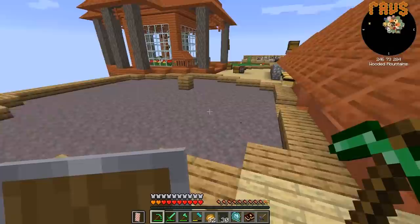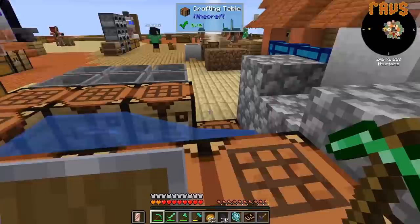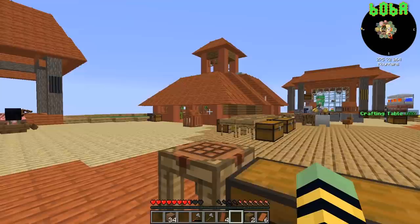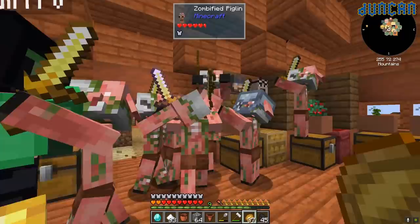What if I make it into a honeycomb block — a honeycomb coal block? They all hate Raps! They're all in the house trying to get him!